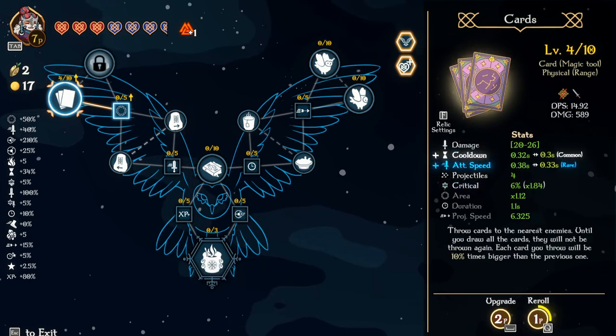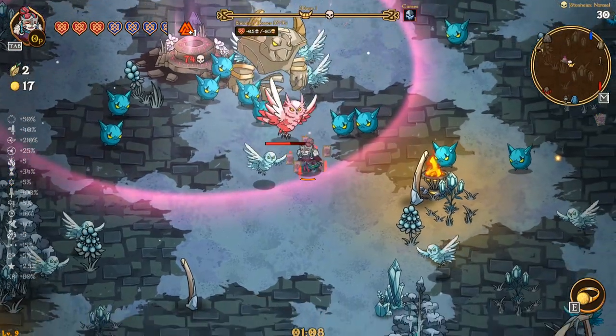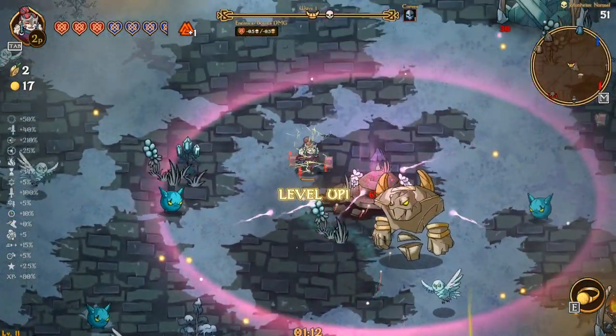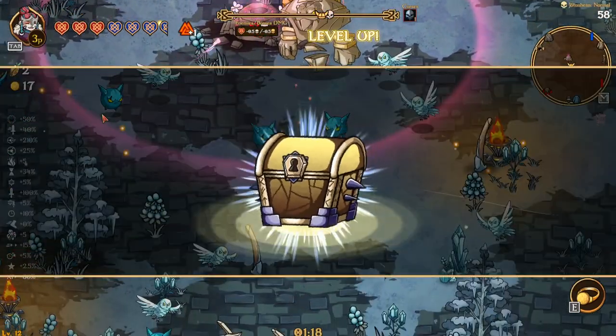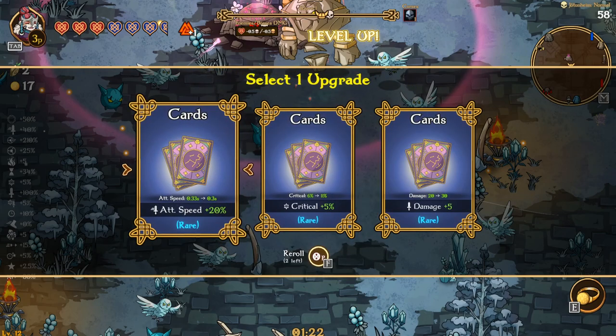I need more projectiles. You've got to be careful because the more projectiles we have, it takes a while to reload or regenerate at that point. We had like 20 at one point and it took a good two seconds for all the cards to pop up around us, so you've got to be careful on that.